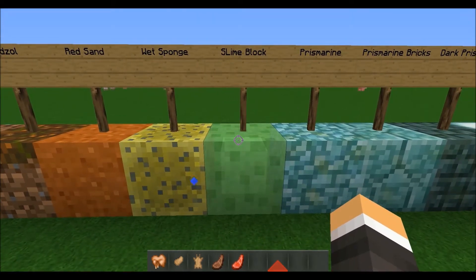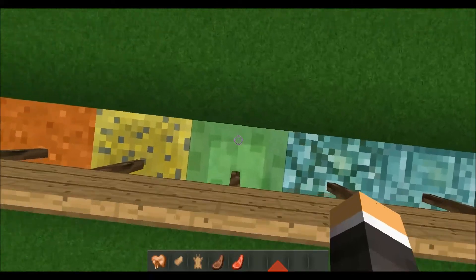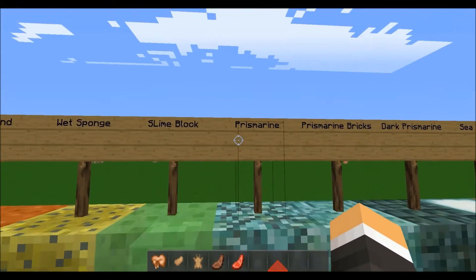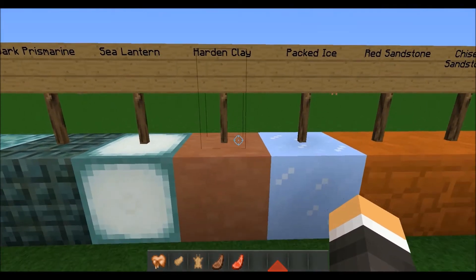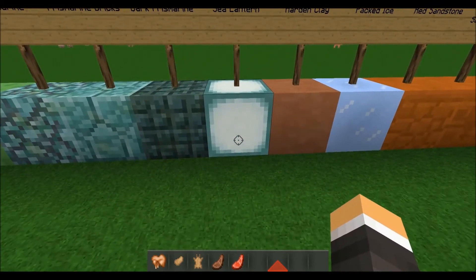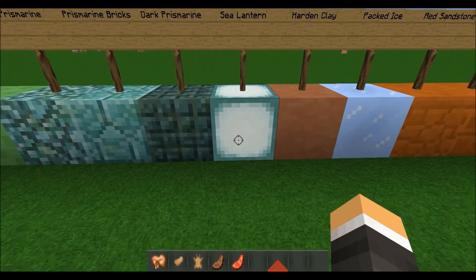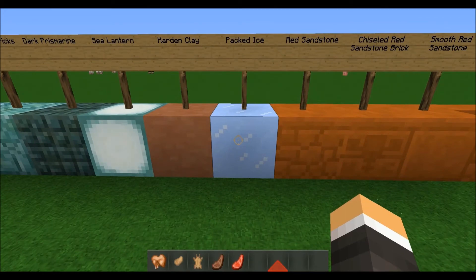Going on down, we have red sand, wet sponge, and the slime block, which is actually really cool. I can see it being used with pistons and other things to make cool little contraptions. You can get on it and jump on it, which is pretty cool. Going on down again, we've got prismarine, prismarine bricks, dark prismarine, the sea lantern — which shows a cool little animation, kind of like a different style of glowstone — and packed ice, which is different from regular ice.